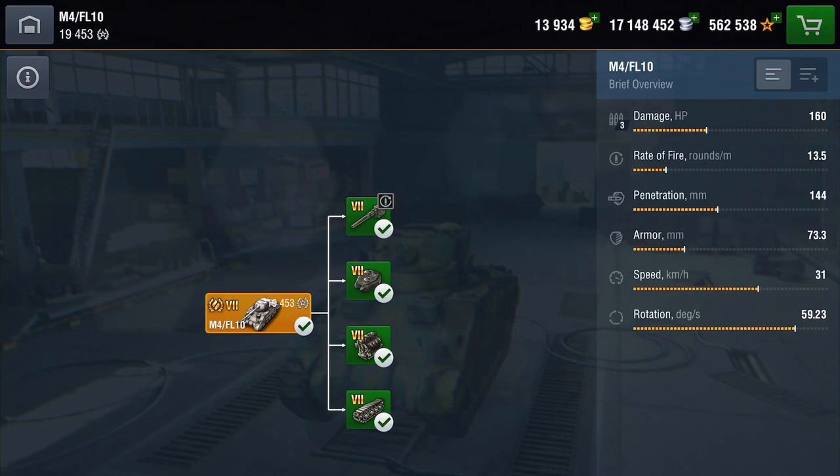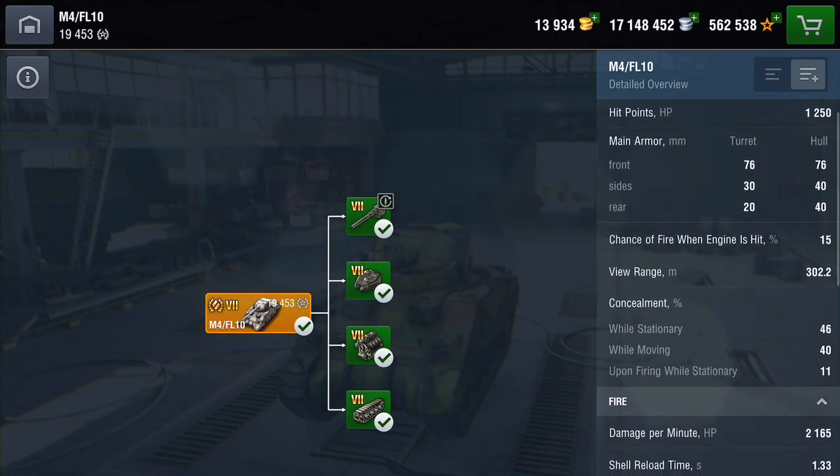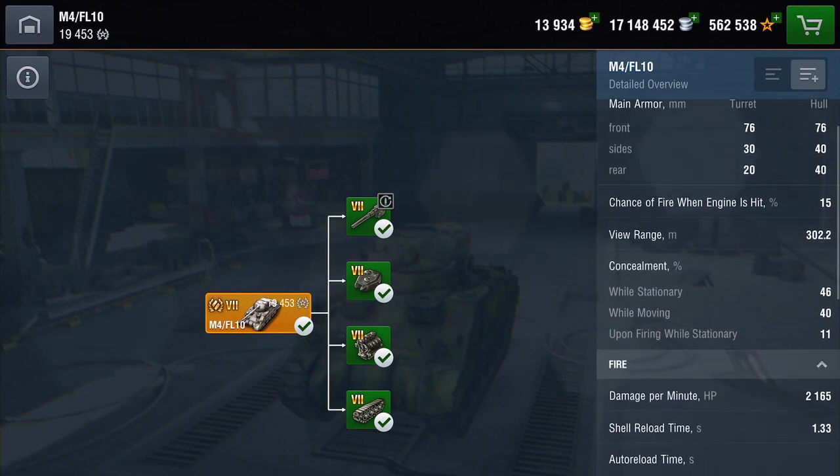In the game it's an auto-auto loader — we'll get to that. Its damage output is about 160 per shell with three shells in a magazine. Rate of fire is 13.5 rounds a minute. Penetration is not too bad, just below average at 144mm. Armor — well, there isn't any, and we'll deal with that in a moment. Speed is pretty nippy; you'll get 52 km/h maximum, and rotation is quite good.